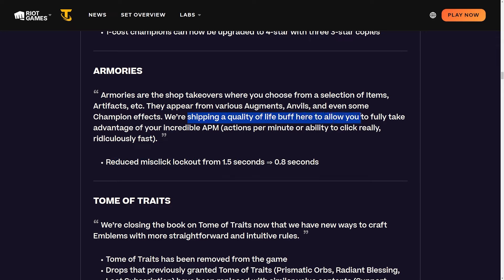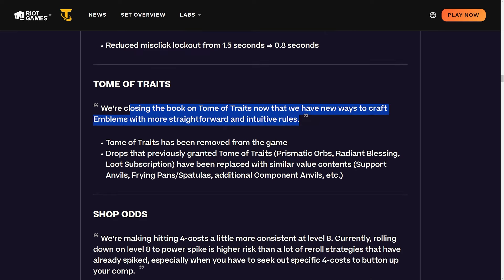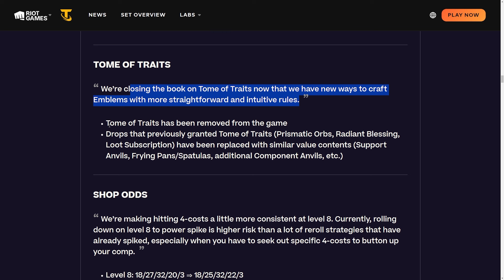Armories reduce misclick lockout from 1.5 seconds to 0.8 seconds - a quality of life buff. Tomo traits are being removed now that we have new ways to craft emblems with more straightforward and intuitive rules. I completely agree with this - I absolutely hated tomo traits. You had to tailor your board, purposely sack some rounds, and then pop it and get not what you want anyway. Drops that previously granted tomo traits - such as prismatic orbs, radiant blessings, and loot subscription - have been replaced with support anvils, frying pans, spatulas, and component anvils.